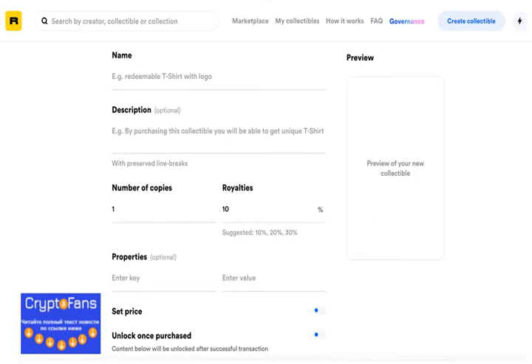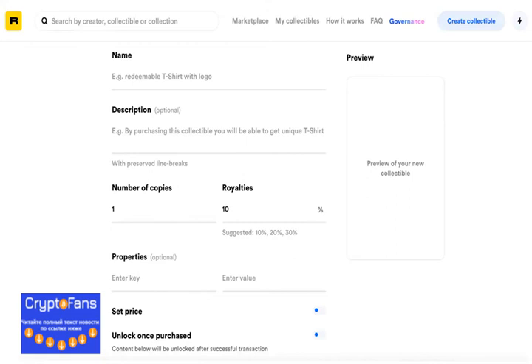Rarible offers the user two choices: choose single if you want your collectible to be one of a kind, or multiple if you want to sell one collectible multiple times. Basically, this means you can create a single non-fungible asset or a series of collectibles using the application. I chose the multiple option and decided to mint three of my tokenized pictures for my first series.